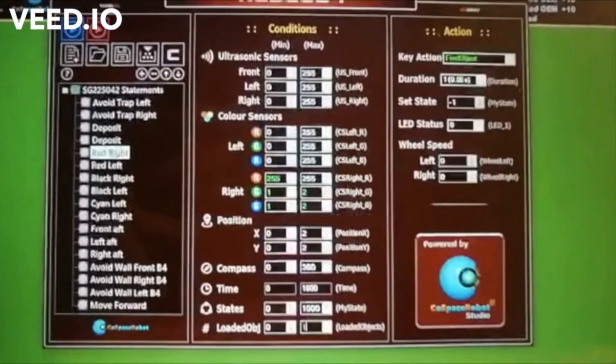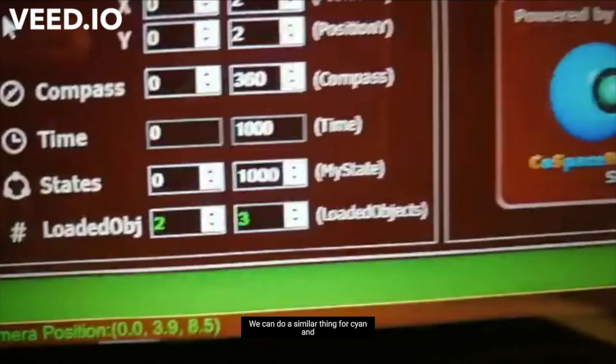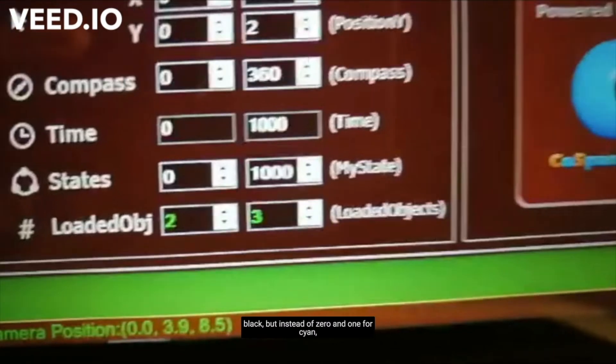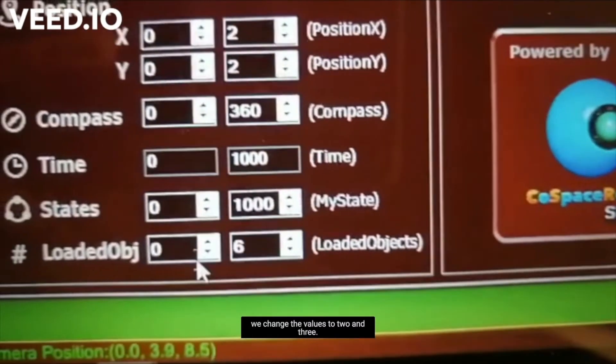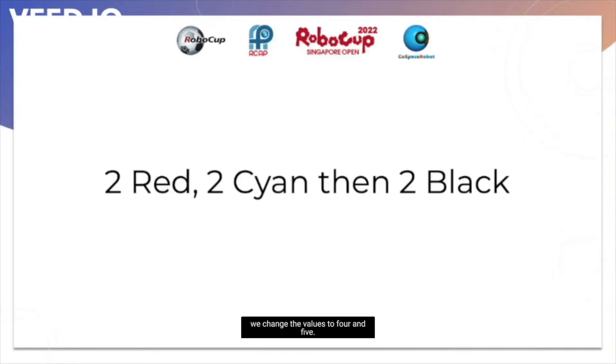Now for red, we want to pick up another red when the object has collected nothing. The reason we set the maximum value to one and not two is because if the robot can pick up an object when there are two objects, you will get three objects in total. So if we set it to one, it'll only be able to collect two objects of that colour. We can do a similar thing for cyan and black, but instead of zero and one for cyan, we change the values to two and three. And instead of two and three for black, we change the values to four and five. This way it collects two red first, then two cyan, and finally two black.